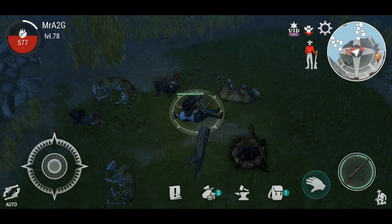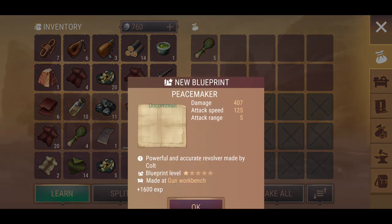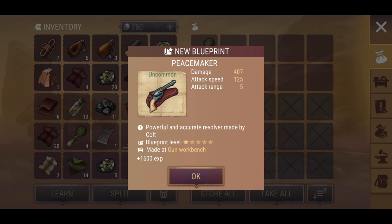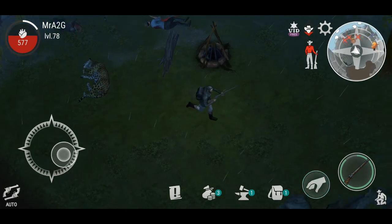Let's loot what I can here. Let's take that and open it up. We've got a pacemaker — that doesn't actually look like too bad of a weapon.